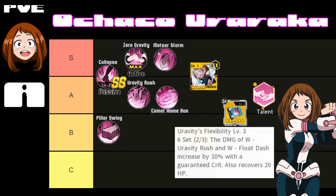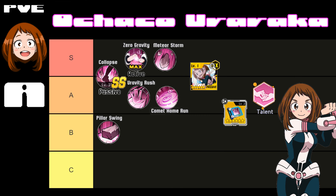Her chips are in A minus or B plus because they're good but kind of weird. You get a guaranteed crit off Gravity Rush and a 20% heal along with it, but outside of that, the chips are mainly providing a bit more damage and some HP so you have a way to heal. It's good but not great — she needs more damage and her chips don't really provide that, which is why they're A minus.